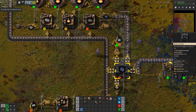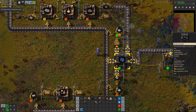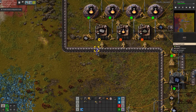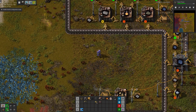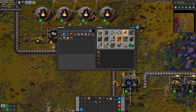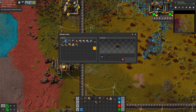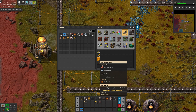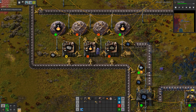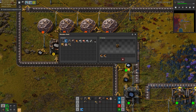It seems like just because of the way it's randomly set up, it's only sending the finished product up there as opposed to the crushed stone, which is a convenient convenience — unintentional but it works. We do need to have some coal on hand so we can make more flares. I was like why isn't it going — it's because we have no wood.